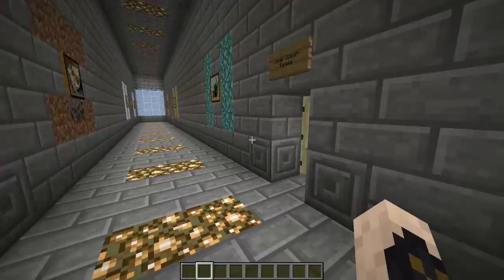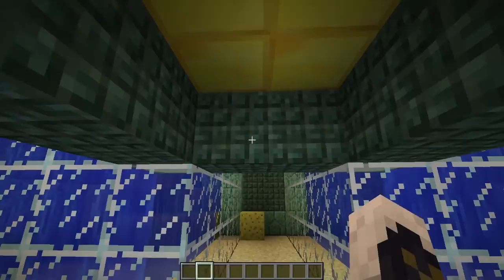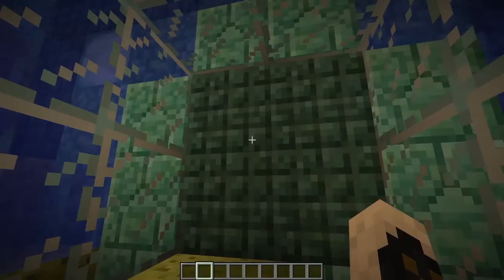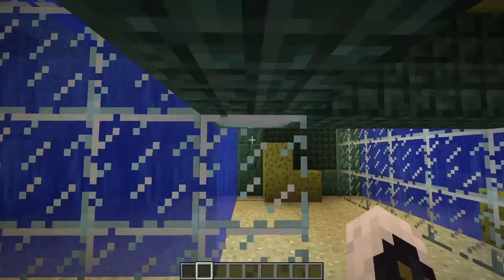Next up we have an ocean temple type area. Got a treasure block going on here. You can see the difference between the wet sponge on the other side of the glass and the dry sponge, the different types of prismarine, and the lamps. That's pretty much it.